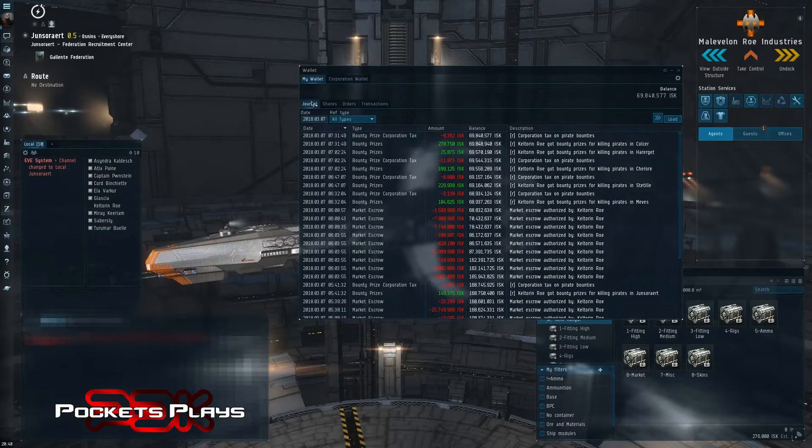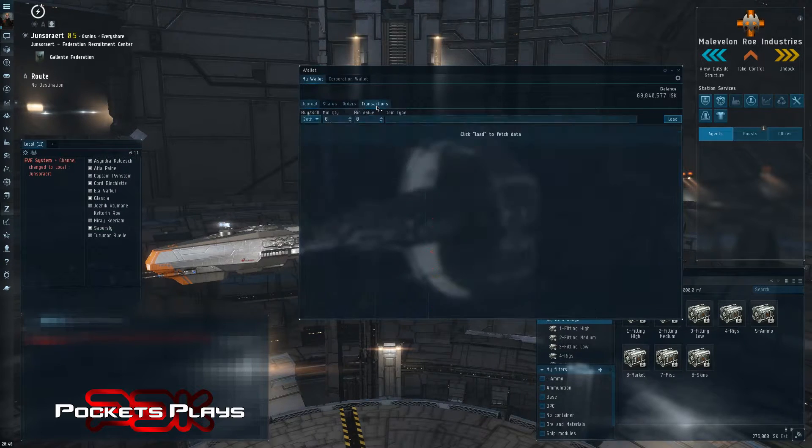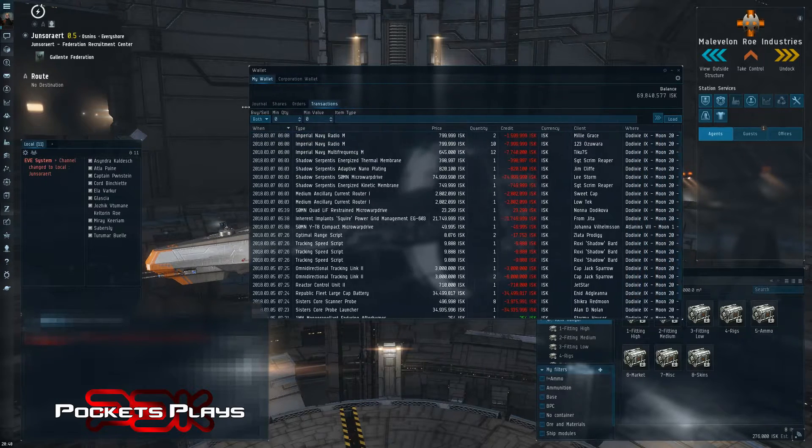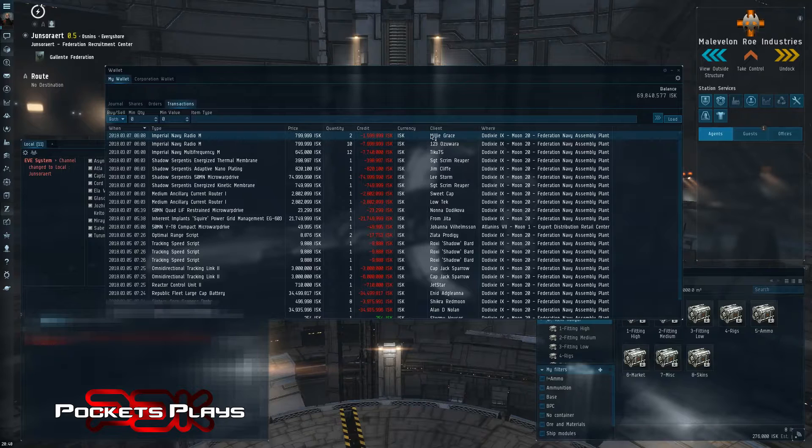So what we're going to do is go all the way to the first set of tabs. Make sure you're in My Wallet, all the way over to Transactions — both buy and sell. You can see here the last thing I bought was a few days ago: Imperial Navy Radio Laser Crystals for my Estradioes. I bought two of them for this price. Let's expand this out — they went from this person who sold them on the market and I bought them in Dodixie.